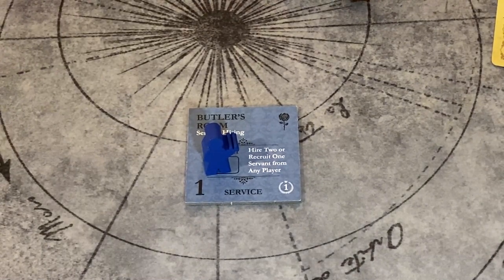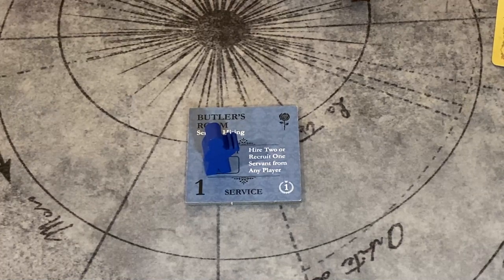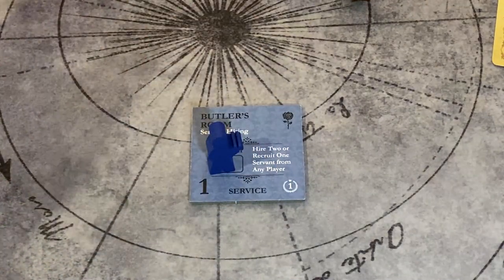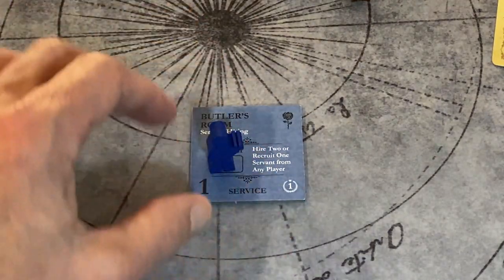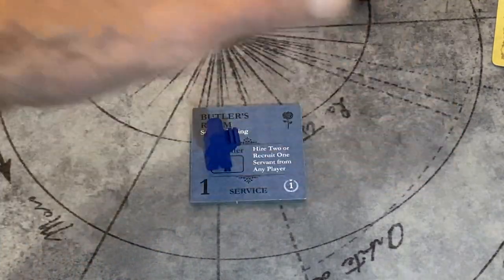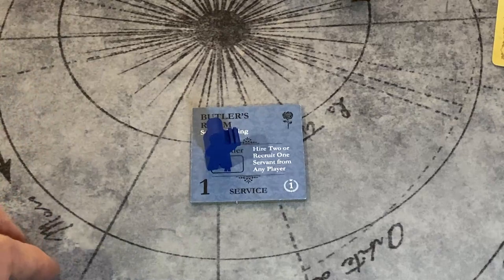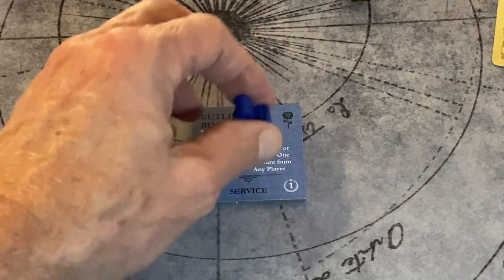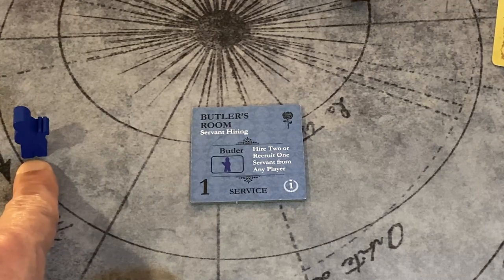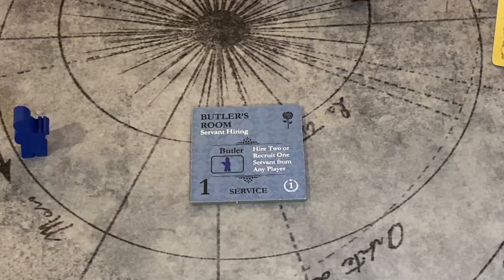No harm is done to the game if you don't use the recruit mechanism — it's very thematic. A quality servant was highly prized and would occasionally be recruited from one estate to the next. But if you don't wish to play with that, it's fine. When you do use it, you're able to take one servant from any location on the other player's player board. That servant and the butler are then expended into expended service and rotate into availability normally.